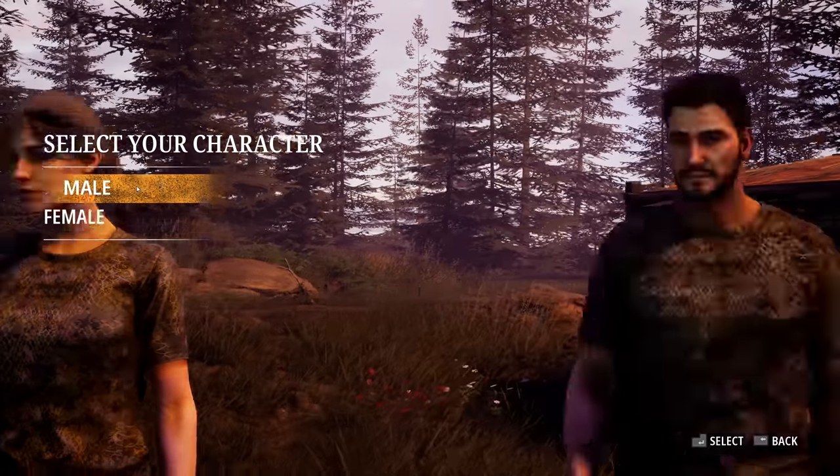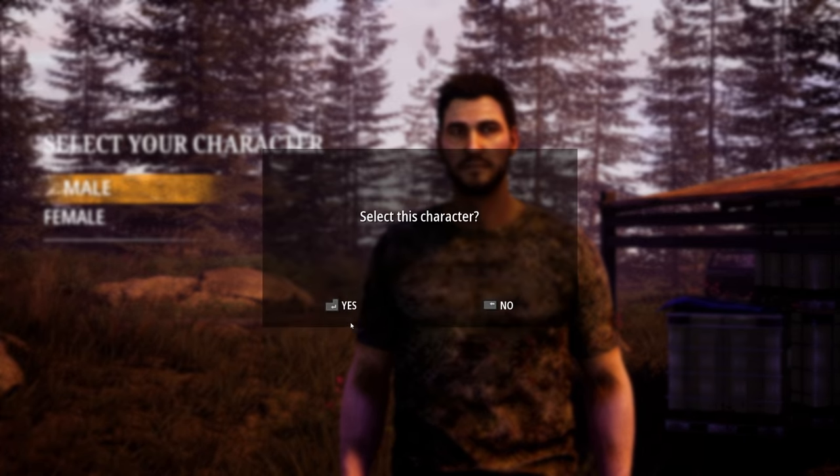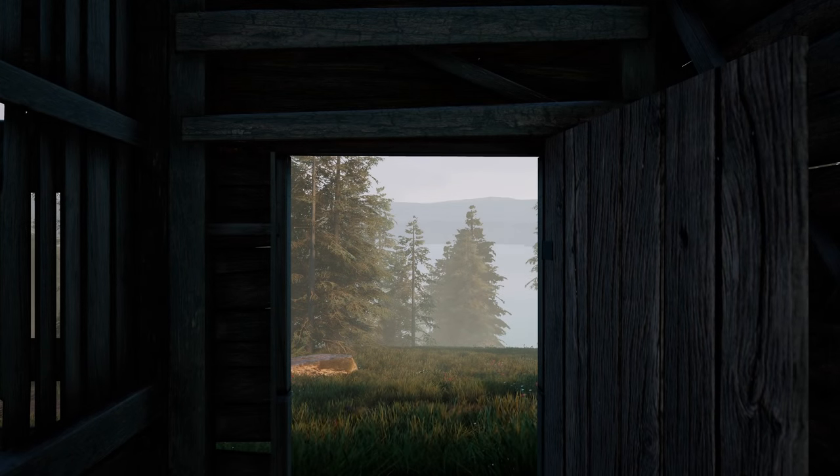We can choose between a female and a male character. We're going to go ahead with this guy - he already kind of looks like me. We're going to be put into a tutorial mission. The narrator says: 'Rise and shine, it's a big day. Time for you to participate in your first hunt. I'll be guiding you from a distance and giving out some tips as you go.'